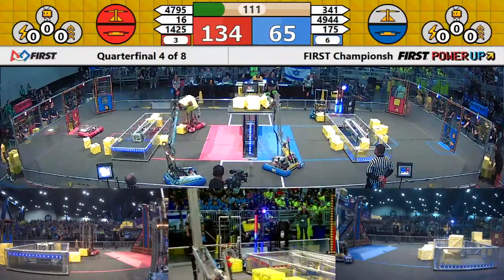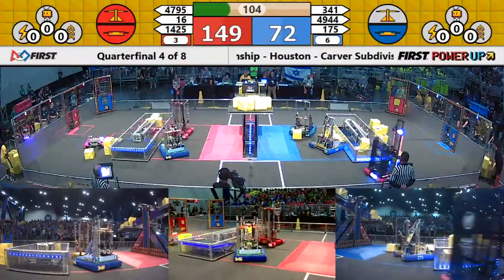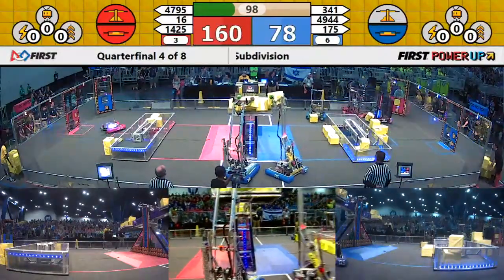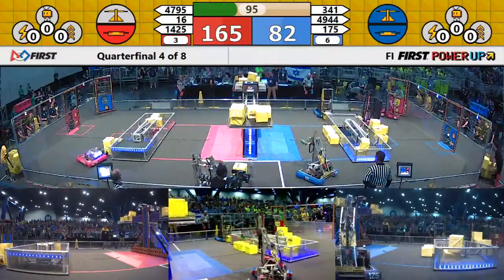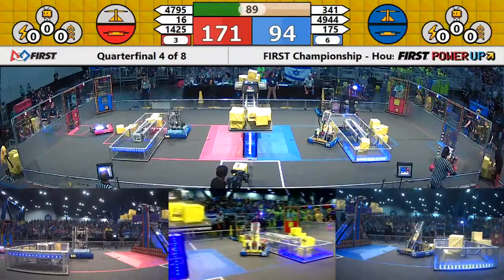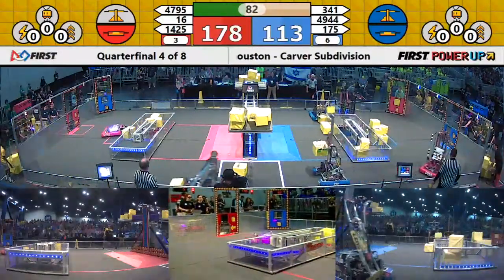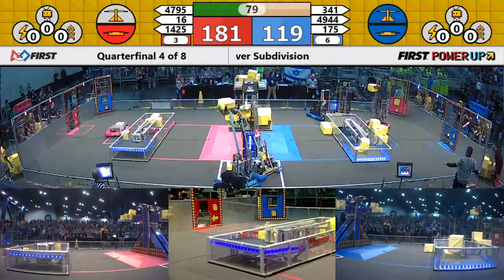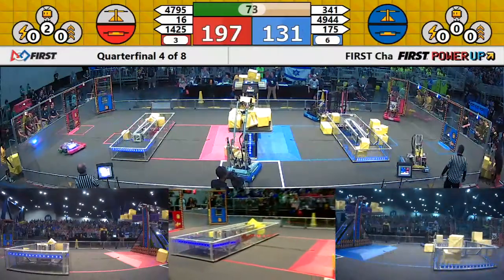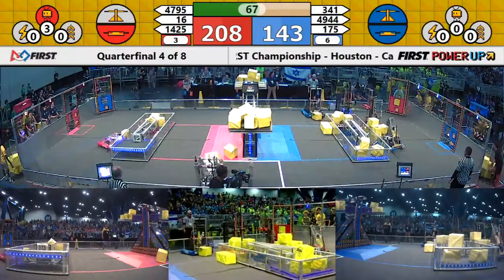Red has four cubes up there. Blue only has enough to barely keep it balanced. For the Red Alliance, 4795 East Box from East Chapel Hill High School placing those cubes back there through that vault. Blue Alliance playing a little defense here on the Red Alliance's switch. Looks like 4944 is bouncing back and forth, preventing the Bomb Squad from getting through — a little choke point control. 4944 containing Bomb Squad back there in the area.